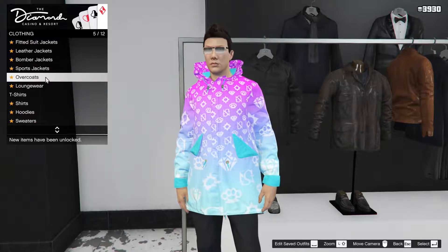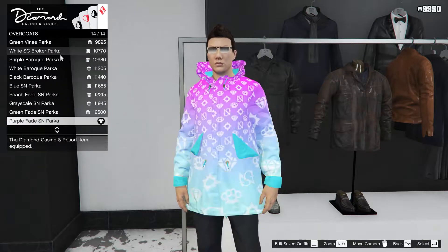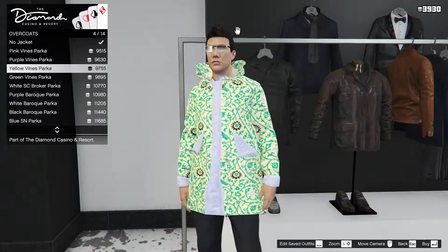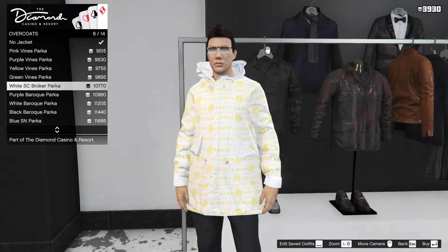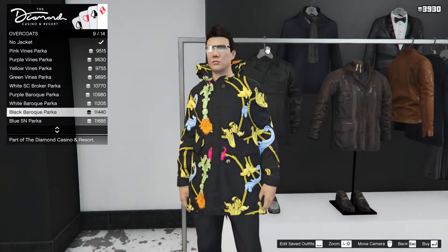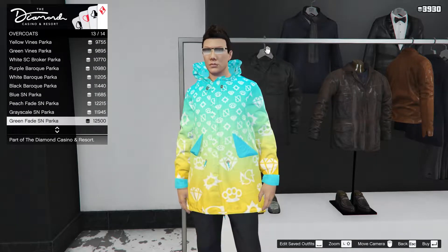Starting off with the overcoats. There's a ton of new designs in a variety of colors that look really nice. I ended up going with the purple fade parka and I love it. Now all of these can be obtained with casino chips that can either be purchased or won through gambling. Keep in mind they have a one-to-one exchange rate with GTA Cash, so it's easy to know what things cost.